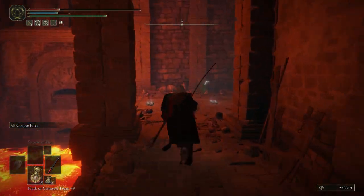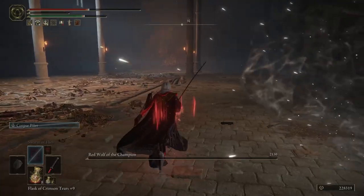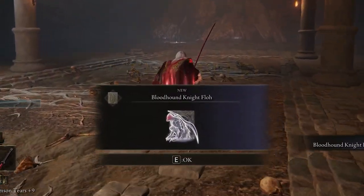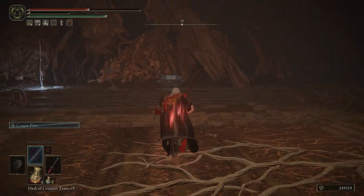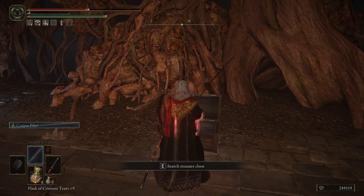You can now fight the Red Wolf of the Champion dungeon boss. For defeating it, you will be rewarded with Bloodhound Knight Floh Spirit Ashes. You can also find a Death Root for Gurranq's quest in the chest at the front of the arena.